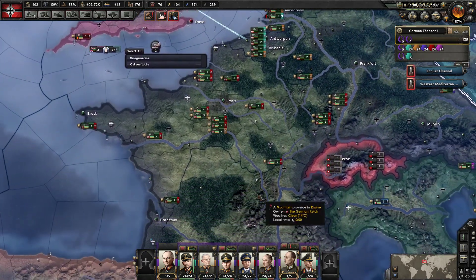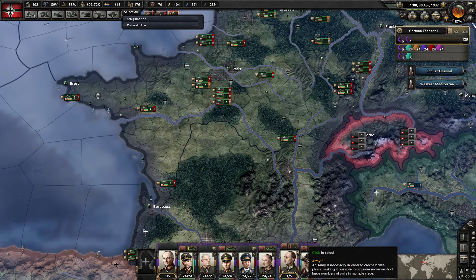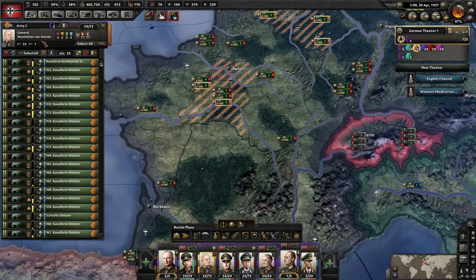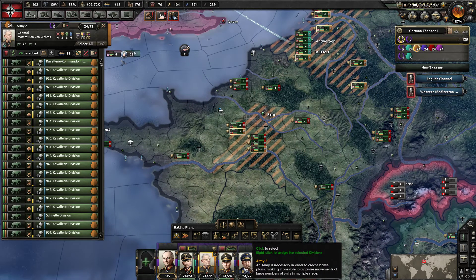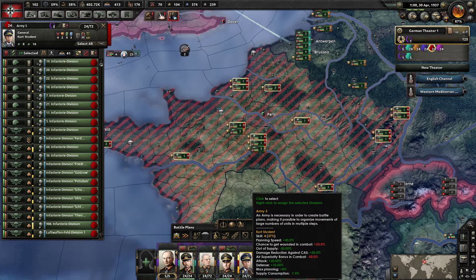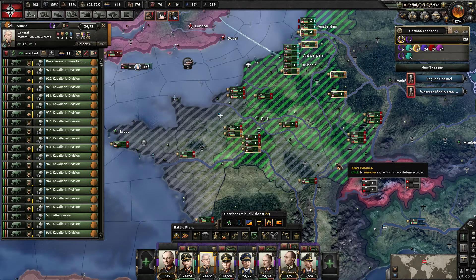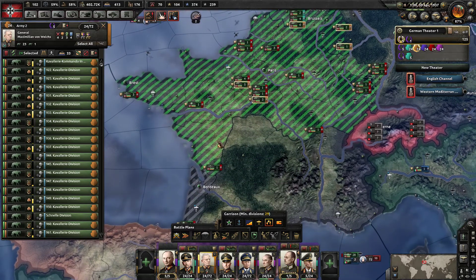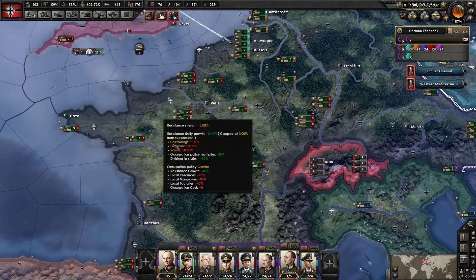After you get Vichy France you basically have to deal with the Partisans. So I have Von Weich quickly go through to quell the Partisans, and I also had Kurt Student. But now I'm going to need Kurt Student for the crossing. I'm going to get a lot of Partisan activity and the resistance is going to grow after I do this. But you can see I take off — using this Garrison Area tool — I take off all the other different missions and just do 'attempt to lower resistance.' Since my resistance is starting pretty low I'm hoping there's not a lot, but there probably will be.